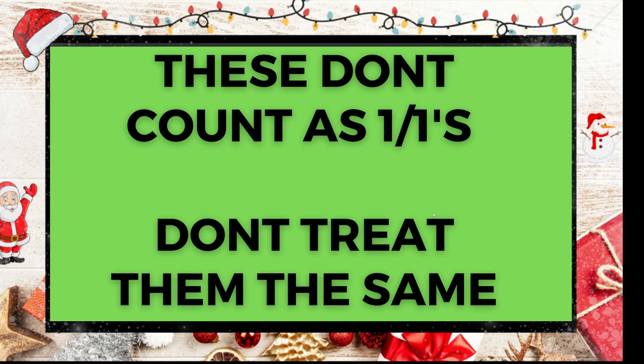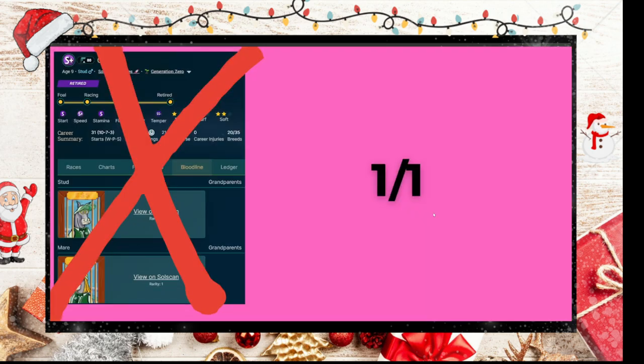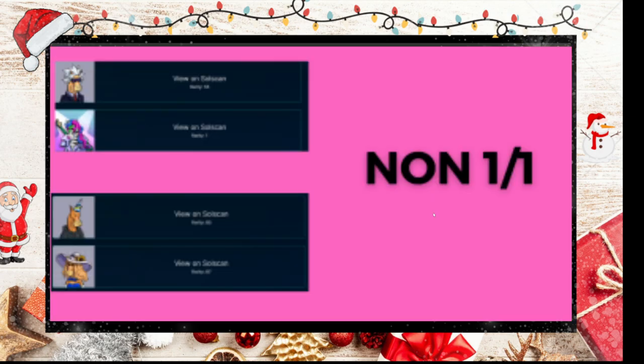They don't count as one-of-ones, so don't treat them as the same. This one is a one-of-one breed — you can see the dad is a one-of-one and the mum should be a one-of-one, but she is not regarded as a one-of-one, and it doesn't count as inbreeding. For Rose of Zion, this is not a one-of-one breed because the females don't count as one-of-ones. As long as the dad isn't one of the five PFPs shown earlier, it's not a one-of-one breed.